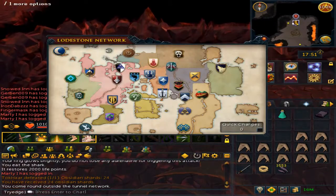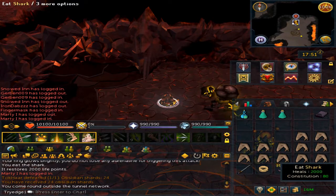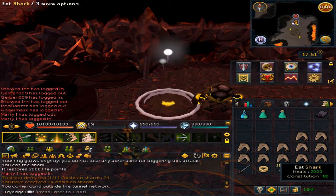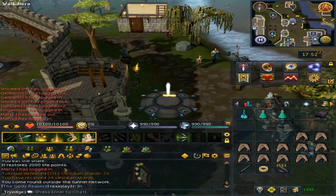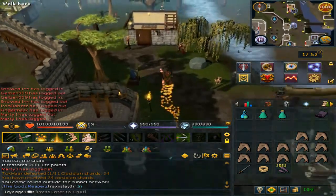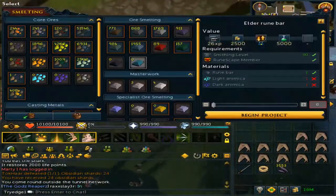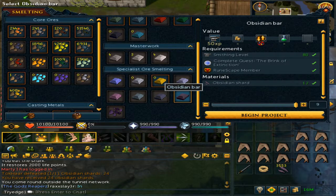This is the part on how to make the obsidian armor and bars. You will need 192 obsidian shards — it will get you enough for the armor and all three helmets. Teleport to Lumbridge, click on Smelt Furnace, and in the middle row scroll down to Specialized Ore Smelting. Click on the amount you want to make.